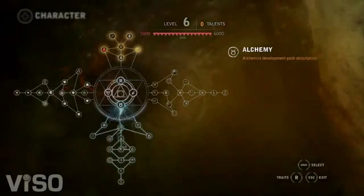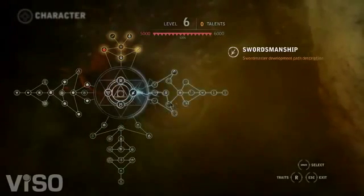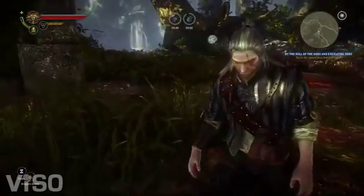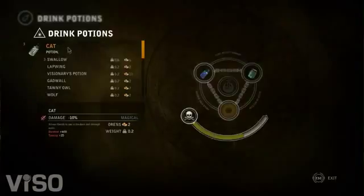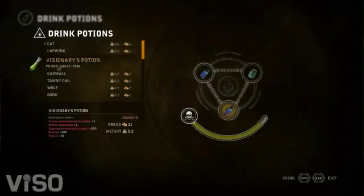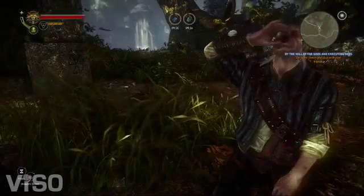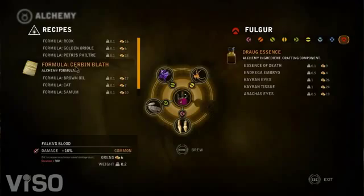We have three paths of character development: Alchemy, Sword, and Magic. Alchemy allows you to prepare for combat. For example, you can brew potions that aid your perception, or make oils that enhance your weapons.